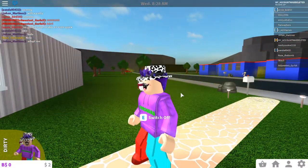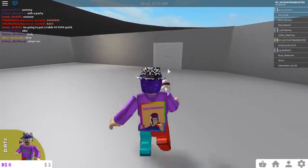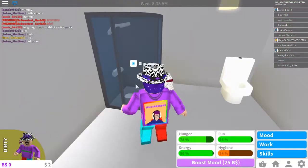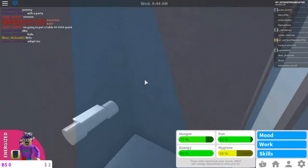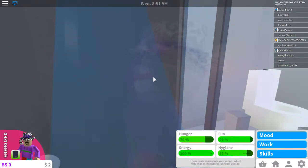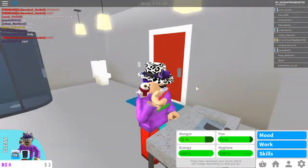We're gonna start stinking, so we're gonna head into our bathroom because I completely forgot to get my hygiene up. We're getting our energy up as well. Now all we need is hunger and fun and then we should be completely good. I'm currently energized — my energy is 100, my hygiene is 100, my hunger is at 76, and my fun is 90. Not doing too bad. I'm gonna go ahead and brush my teeth real fast.